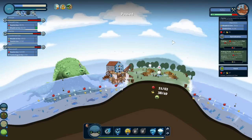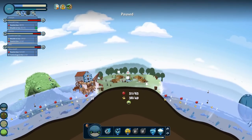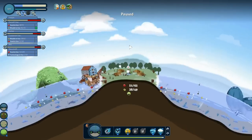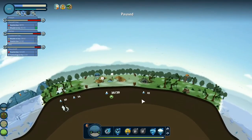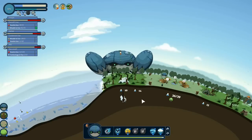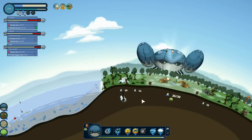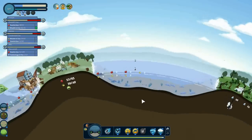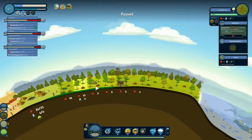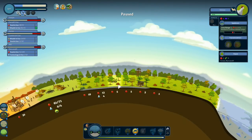Hey everybody, welcome back to Let's Play Reus. I'm Nye, this is Zee, and we are continuing our 60-minute game. We are currently setting up in such a way so we can get our herd aspect going. We can try getting some deer and some wisents for the mill over in Marblecliff. And awesome, that just finished. We're just basically gradually upgrading ourselves.